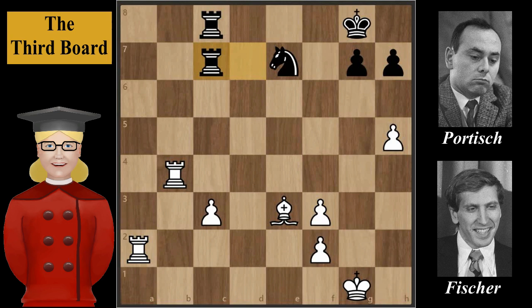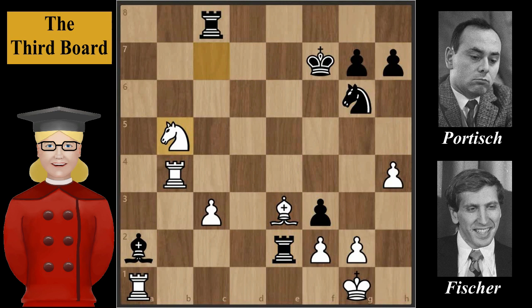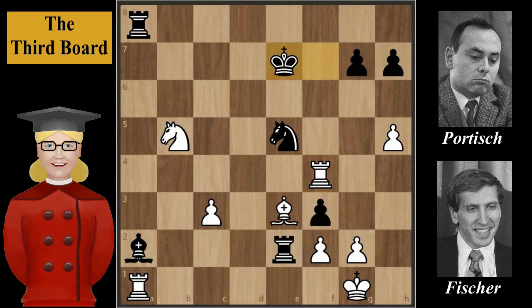Returning to the game: after Bishop to e3, Portisch continues with Rook to e2 — Rook to d7 was better. Knight to b5, Rook to a8, h5, expelling the knight in order to move the rook to f4. Knight to e5, Rook to f4 check, King to e7. This was another weak move — retreating the king to g8 was better. But even if black had retreated his king, white would still have the advantage.